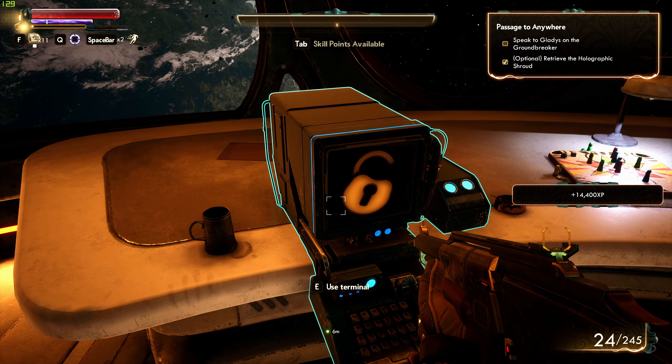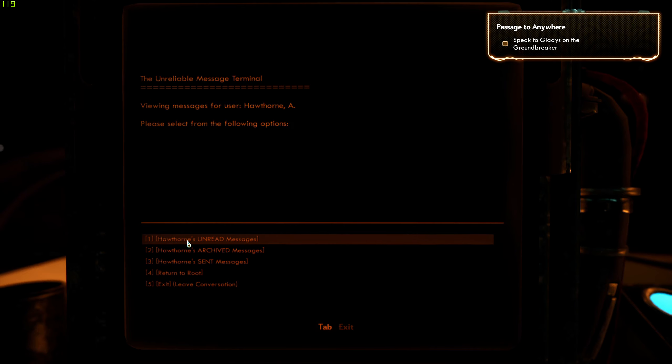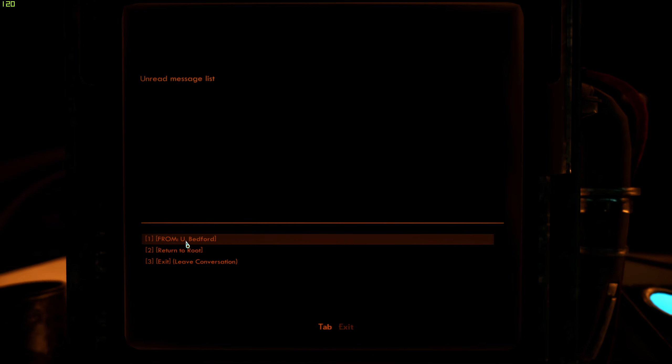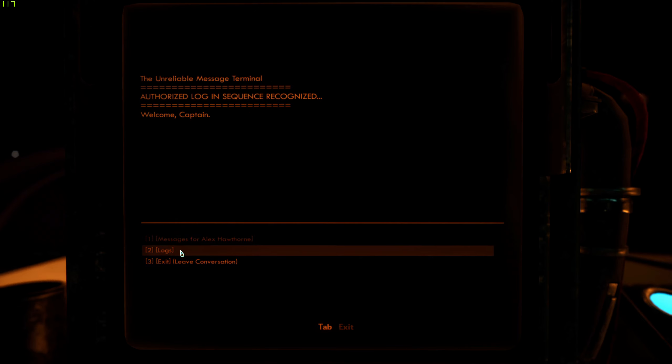Exploring the ship, we find the terminal with messages for Alex Hawthorne. There's an unread message from Bedford — it mentions mailing a copy of a cereal comic, 'Space Adventures of Singularity Steel.' Not particularly important, so we archive it and move on.